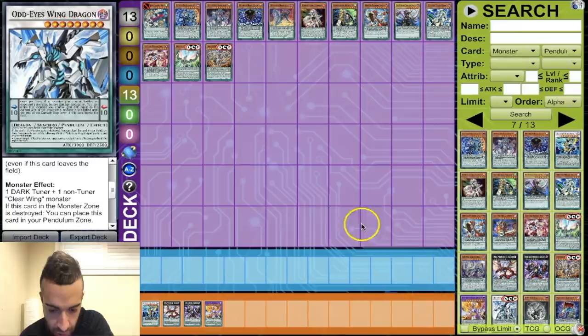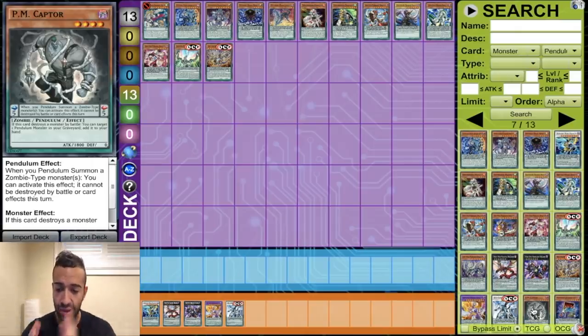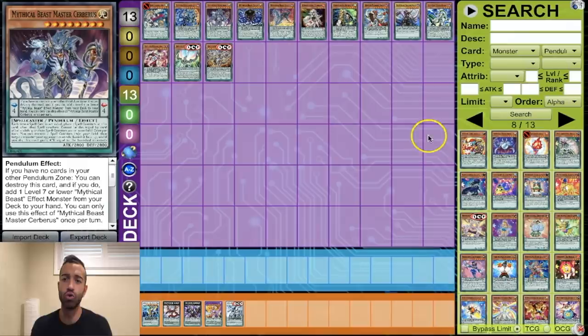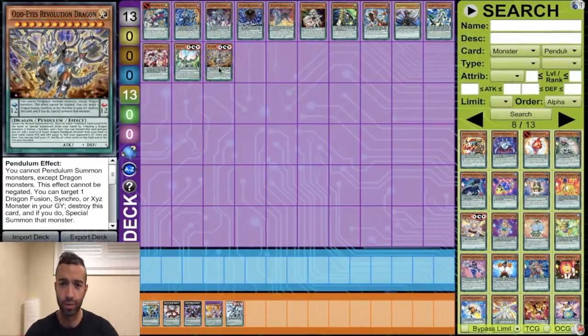Pandora's Jewelry Box — while you have zero cards in your extra deck you draw two instead of one for your normal draw phase, and while you have no cards in the extra deck you can target one card in your opponent's pendulum zone and destroy it. This card sucks — we are not playing that. And just like that, guys, we finished page seven of the database! Come back tomorrow, we're doing page eight, and possibly page nine as well together. The coolest card we figured out is Odd Eyes Revolution Dragon — that card is busted. Once the database is done, we're going to use these cards to create sick decks, let you guys pick which deck I use to destroy Rohan Thomas, and then after that I'll call Jeremy Mitchell and you guys can pick which deck to use against him too. Make sure to like, comment, subscribe — I love all you guys, thank you for the support, let's get the channel to 13,000. See you in the next video!